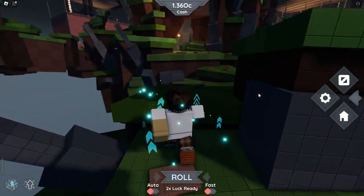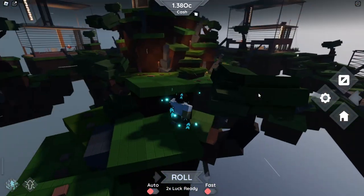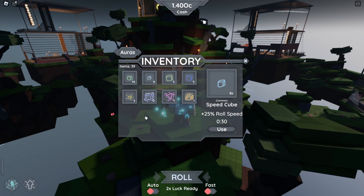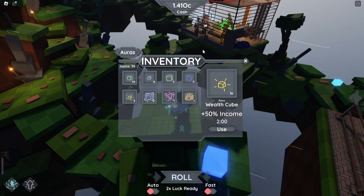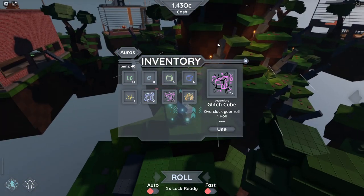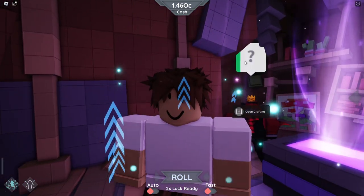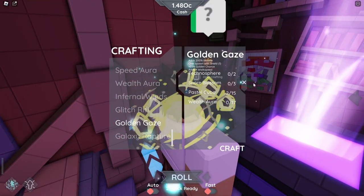Not only are you rolling upgraders, droppers, and processors — you can also collect blocks that are around the world. If you collect one it goes into your inventory, and you can use them to increase your luck on rolls, the speed of rolls, or upgrade your income. There are also some super rare blocks, and you can use them to buy and craft auras, which is really cool.